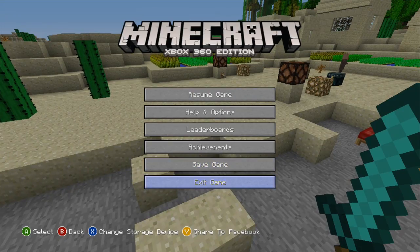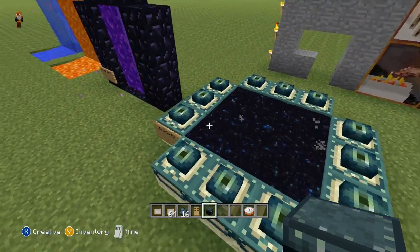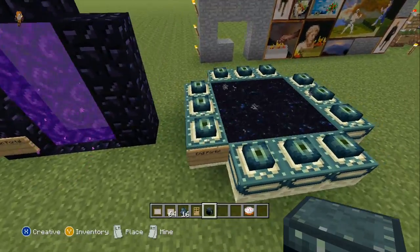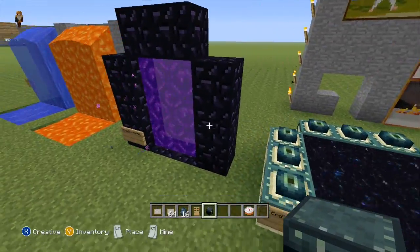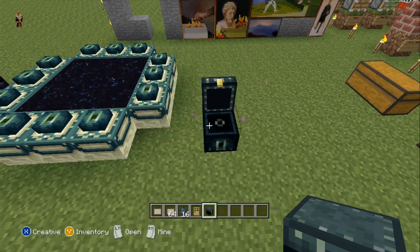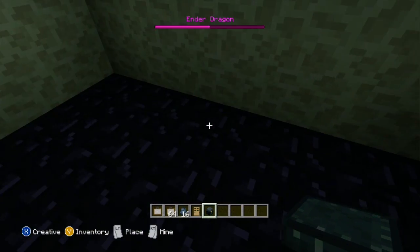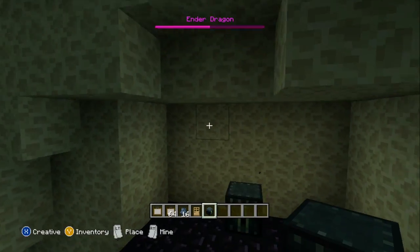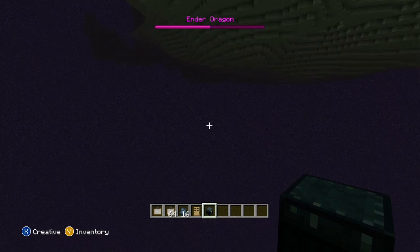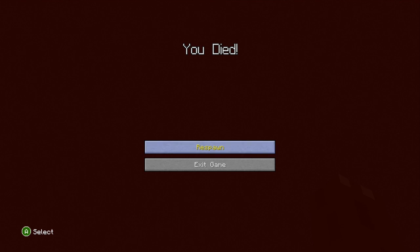I'm going to go to my other world. Okay, I'm in my other world - there's the end portal. You need an ender pearl to make eye of enders - I'm getting things confused. Let me place an ender chest here, put some cake in it, then drop down into the End, place another one, and there's my cake. So you can place ender chests in the End, in the Nether, and in the Overworld - anywhere you want.